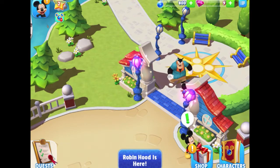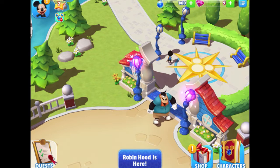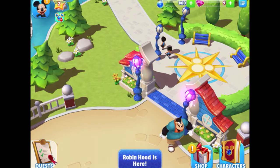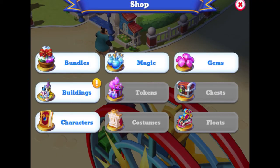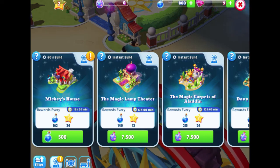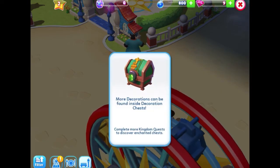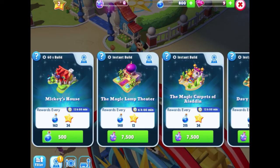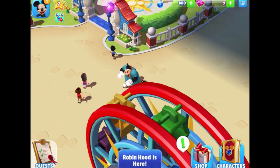I tap quests on the bottom left corner but it just shows quests above it and doesn't let me actually tap on it yet. Oh — the Shop has an exclamation point! Let's follow that. There's Mickey's house — we can build it! That's interesting. There's also food, concessions, and decorations. To build the house it costs 500 magic and we have 800, but I'll wait a little longer before deciding.